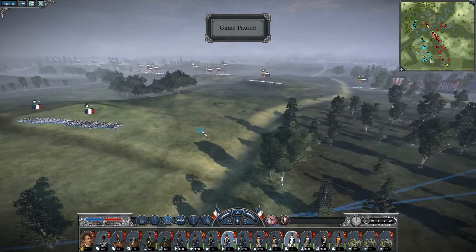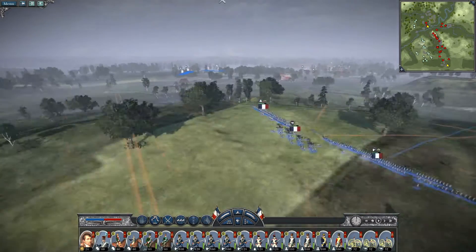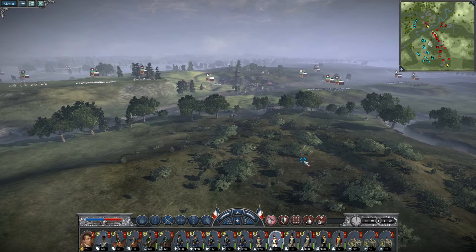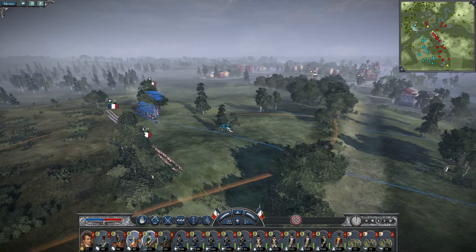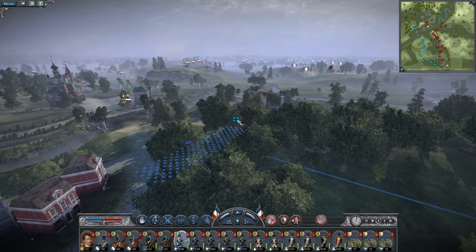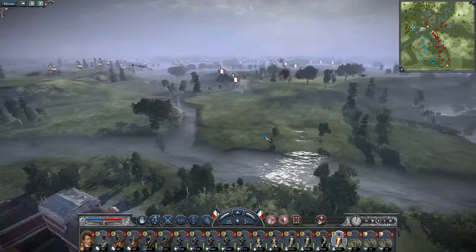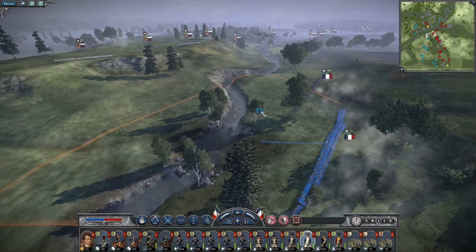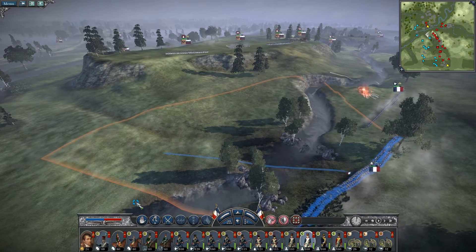I'm starting the battle now, and I'm going to sprint the troops forward so I can get them into position before the artillery takes too many casualties. I'm also throwing my light infantry to my left flank first, and my Swiss infantry behind them. I am now moving forward my line infantry in the middle so I can start firing at those Grenadiers, and the same with my light infantry over there.